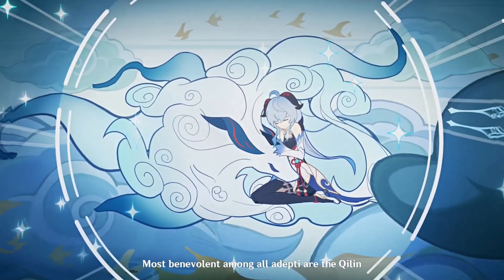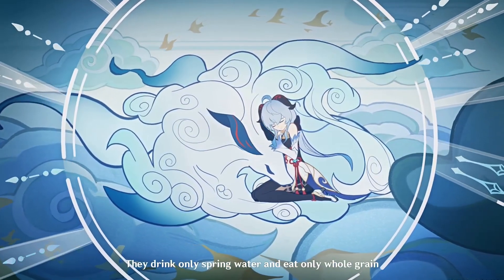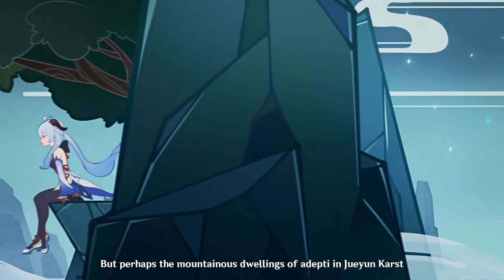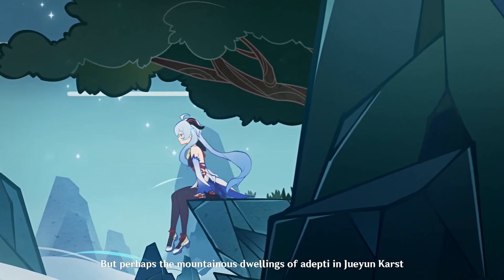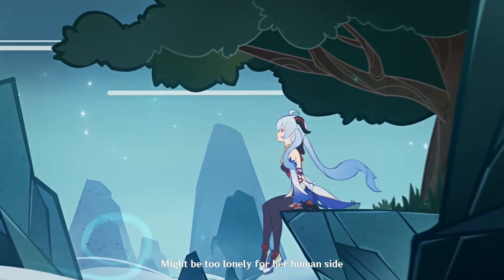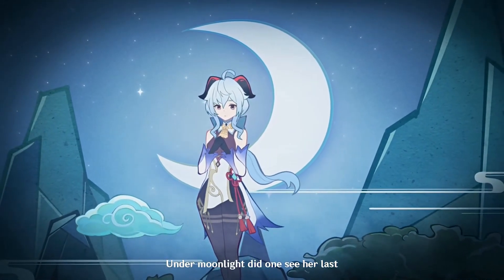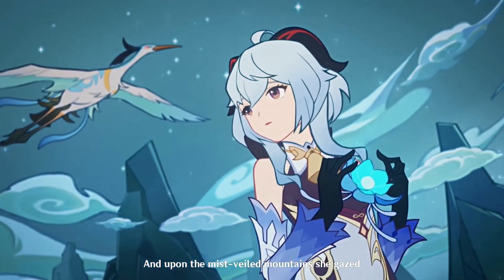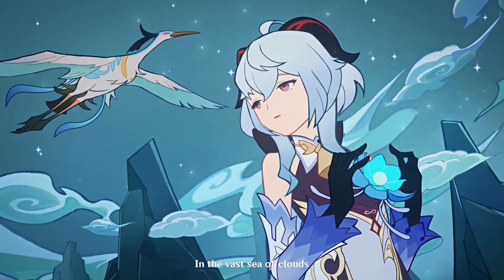Ganyu is a half-Adeptus, half-human hybrid who has been alive for over 500 years. Her Adeptus half comes from a being called a Qilin — at least I think that's how you pronounce it. Qilins were gentle creatures who refuse to harm anything, but despite their peaceful nature, if they have to fight they absolutely will, and when they do they are very scary. She fought in the Archon War with Rex Lapis. There's actually a funny story Cloud Retainer tells about how during the Archon War, Ganyu killed a monster by getting stuck in its throat because it couldn't swallow her — because her hips were too wide.